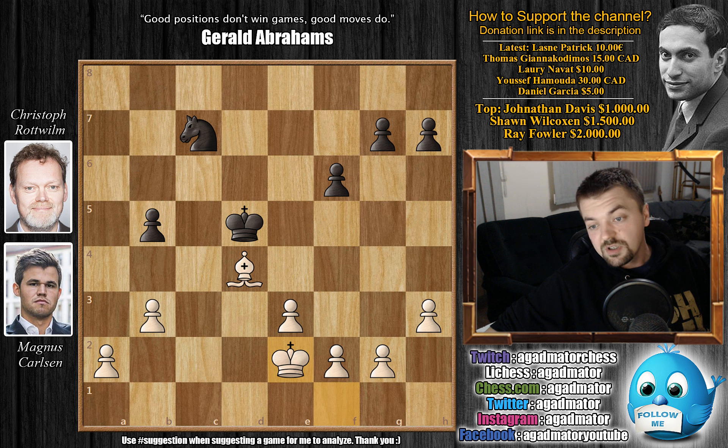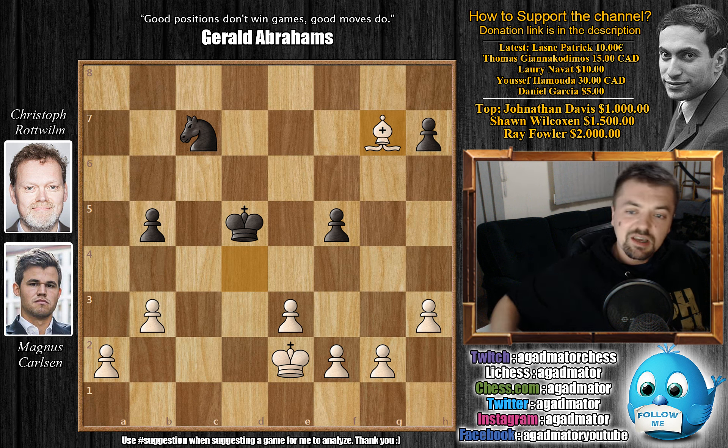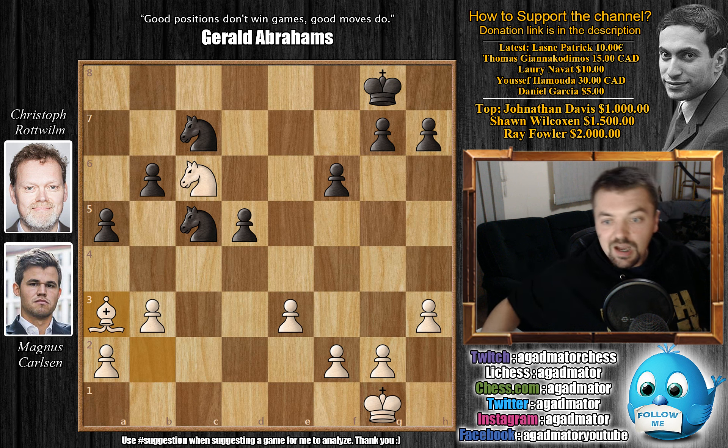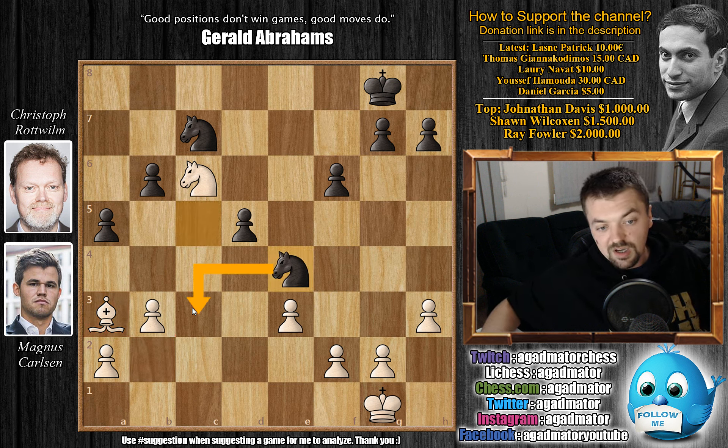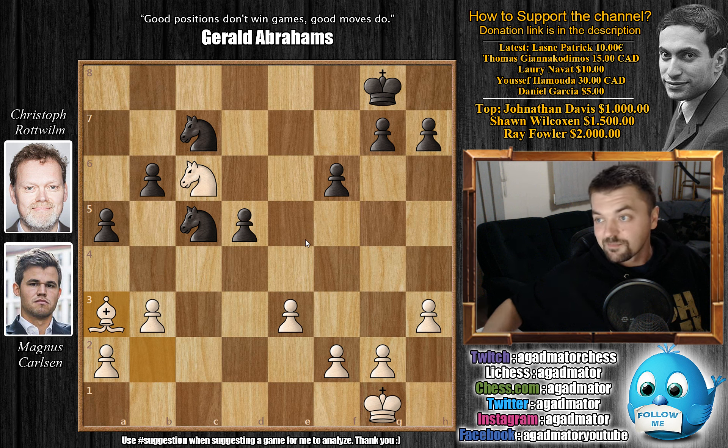We have b5, king to e2, f5 — giving up another pawn. At this point Christoph had already decided to resign. Carlsen captured on g7, and being up three pawns, Christoph Rotwilm resigned on move 36. But it was a very nice game up until the moment king to f7 was played. Instead, simply knight to e4 — questioning Carlsen's a3 move, bringing the knight to c3 and attacking the undefended a2 pawn — would have kept things going. Carlsen would of course find another plan and win, but perhaps he would have had to work harder. Lasting 27 moves without being worse against the world champion — an excellent showing by Christoph Rotwilm.